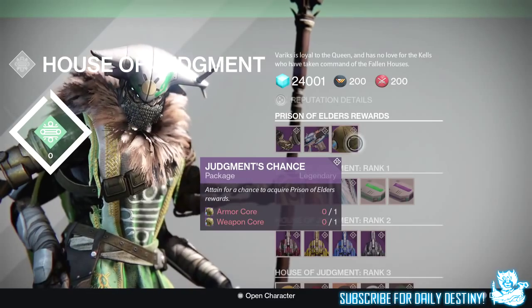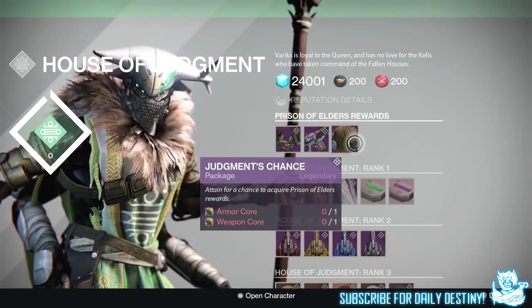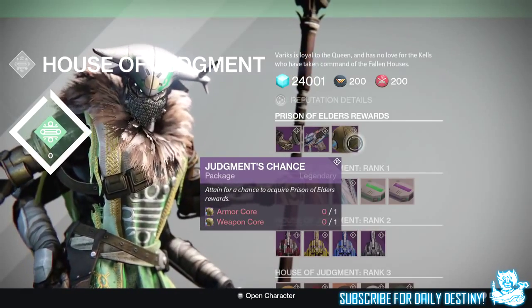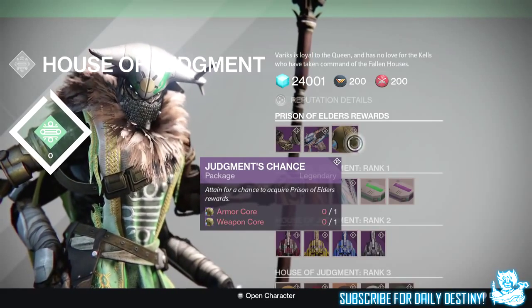So basically, how he got this helmet — you guys know Variks the Loyal on the Reef sells something called the Judgment's Chance package, which requires one armor core and one weapon core.